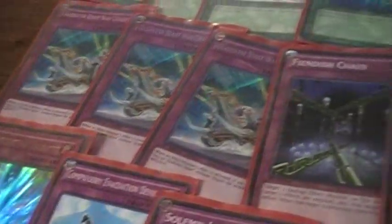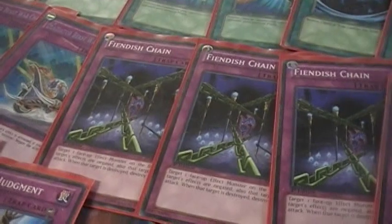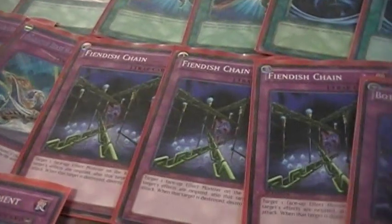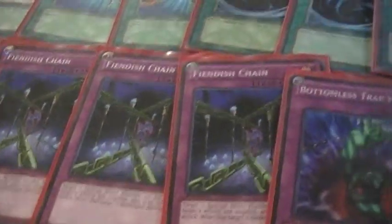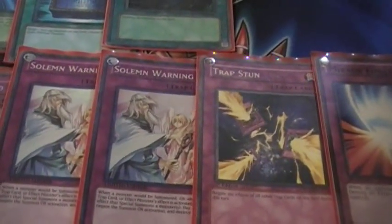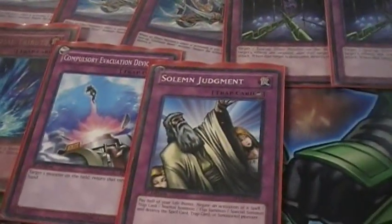I don't play Heavy Storm because I run 17 traps and it's always been dead. Three Gladiator Beast War Chariot, three Fiendish Chains — mainly in here for Inzektors because Inzektors are GB's worst matchup this day and age, but they help out against other meta decks as well. Two Bomb Trap Holes, two Starlight Roads, two Solemn Warnings, one Trap Stun — Trap Stun may come out for a Pot of Duality, I'm not sure yet.